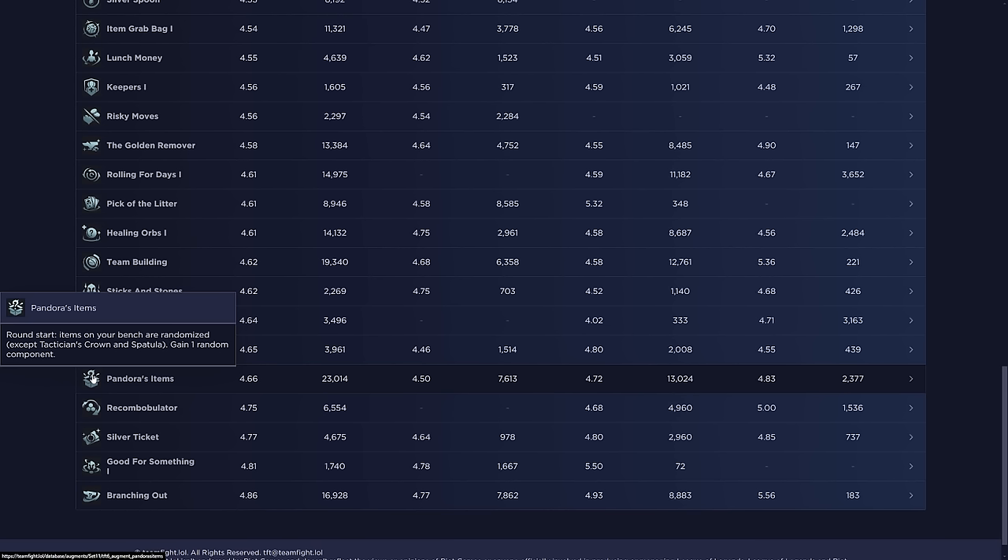Pandora's Items has low stats partly due to misplaying, but it's also not good to take at the start of a set because no one actually knows what the best-in-slot items are yet. We're probably 90-95% of the way there, but for Pandora's Items to really work you need to know every single best-in-slot item. Even top players at the end of sets aren't 100% sure what each best-in-slot is for every situation. So while it seems like a noob augment, it's actually very hard to play optimally.